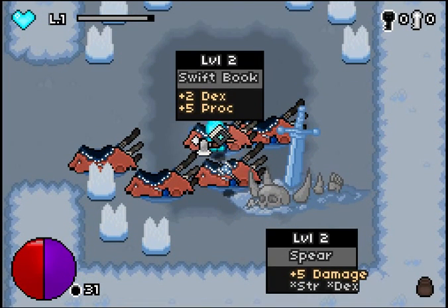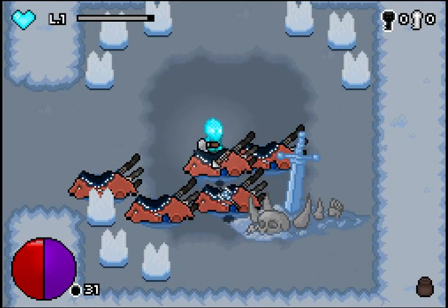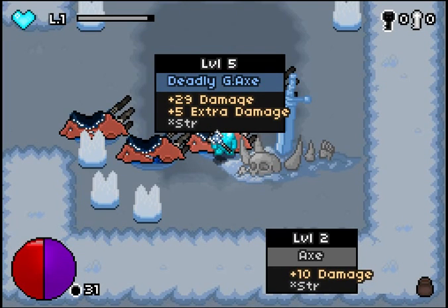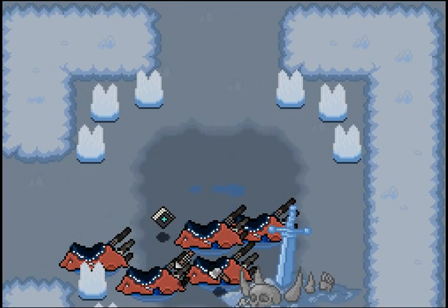I can switch out my spear for a swift book, which I think I've done. Y brings up the menu where you can see stuff. What's this down here? A deadly axe — let's swap for that. It's a two-hander. Let's go wield this deadly axe.